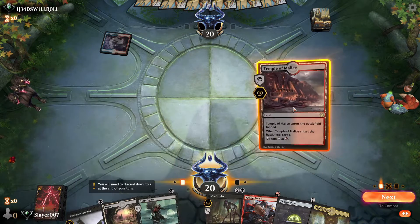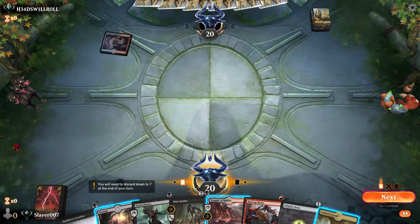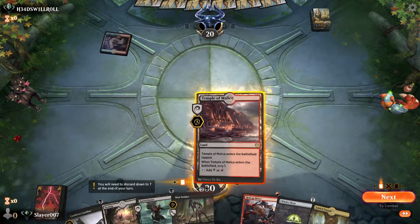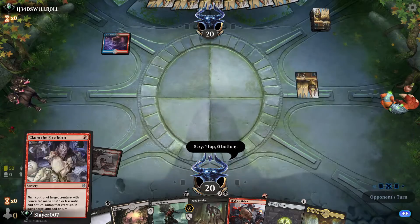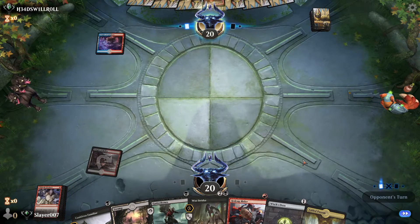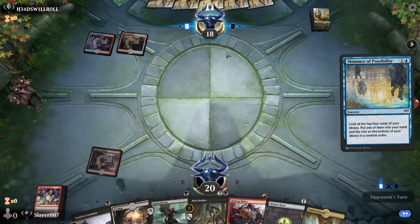We go Temple of Malice and Scry, because even if we start differently we still don't get to play two things next turn. We'll keep Claim the Firstborn — that's a good card to have with Witch's Oven on the battlefield. And yep, this is Jeskai Fires.